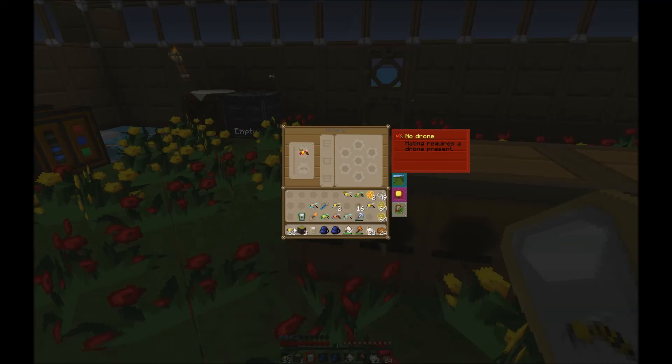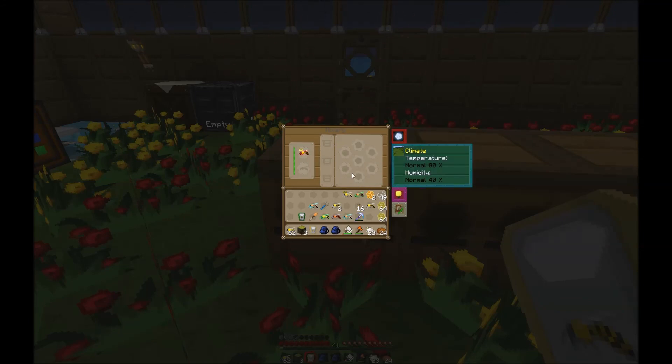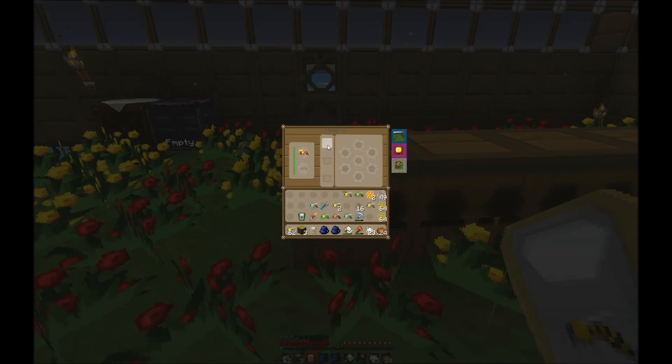To start mating, you pop the drone in the slot underneath the princess and you'll see a bar go up — it's making a queen. Once the queen is made it starts working, and the box tells you normal climate, normal humidity, so this bee is going to be able to work. The way an apiary works is the queen's life ticks down until she dies, producing one princess and one or more drones. Throughout her life she may also produce some products — in this case it's a meadows queen so it'll only produce honeycombs.